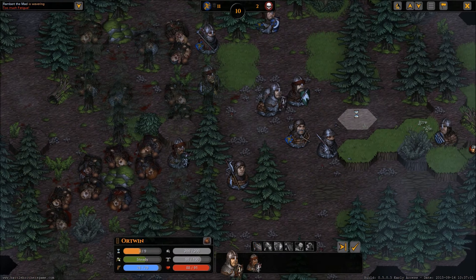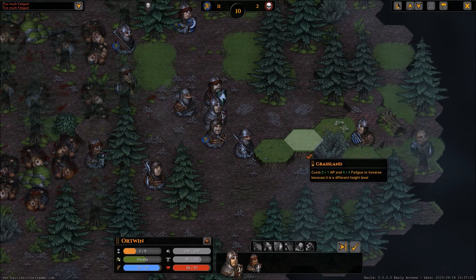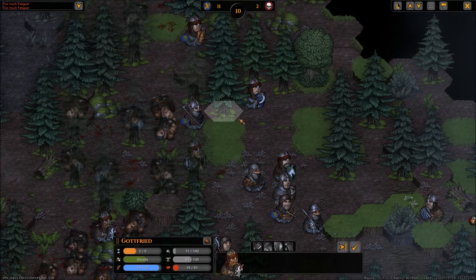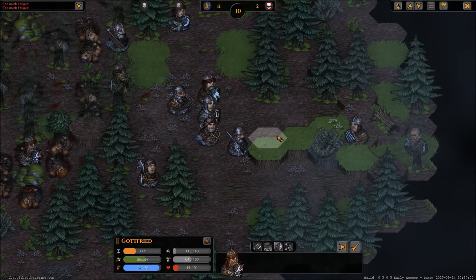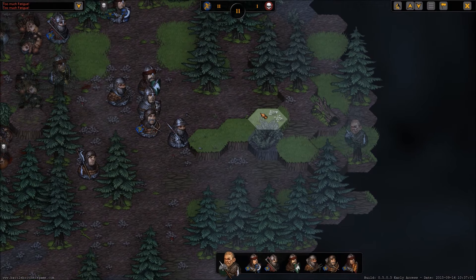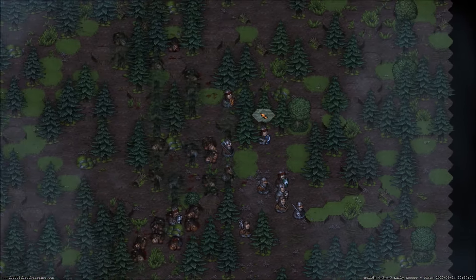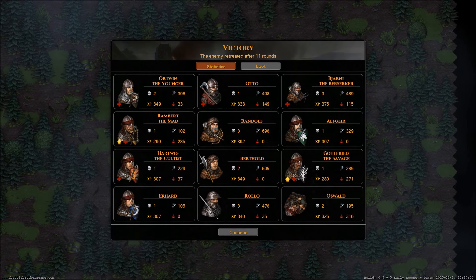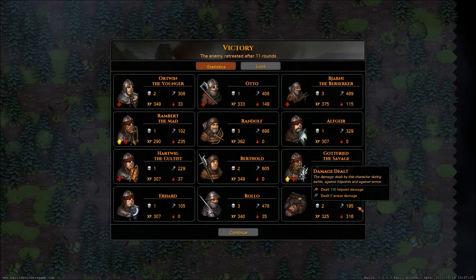I feel like the defensive swap move should be more of a priority for some of these guys. If one person gets whaled on and I had someone next to him in better health, I should have just been able to swap him out. Instead he had to fight and get around. It's just a shame - Oswald was with us for so long. He took 316 damage and killed two people, dealing out 195 damage total.